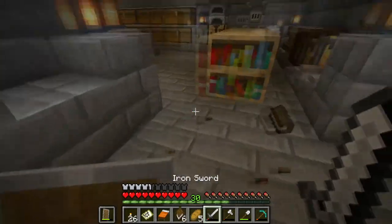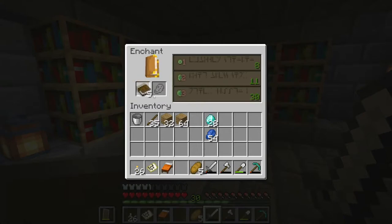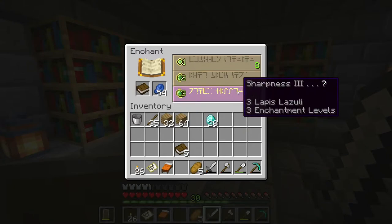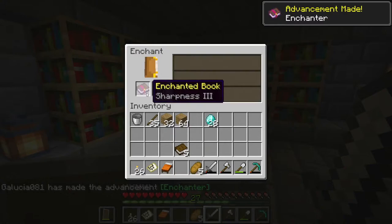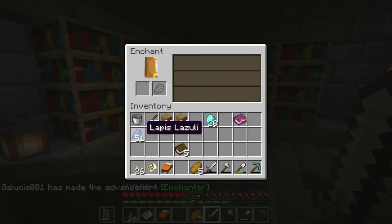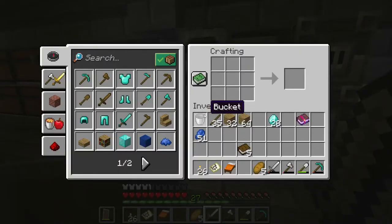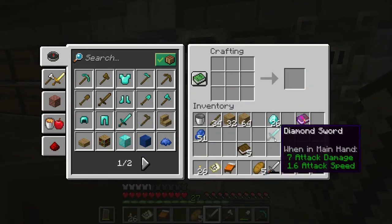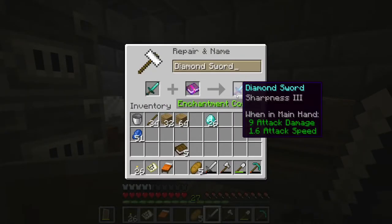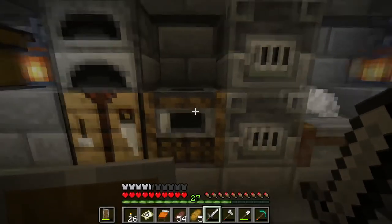I got some books. I'm going to enchant a book - here I go. Oh wait, I don't have level 30. I got Sharpness 3 - that's not too bad! I'll make a diamond sword and put Sharpness 3 on it because I need a new sword anyway, this one's about to break. To actually add it to the sword it costs three enchantment levels.